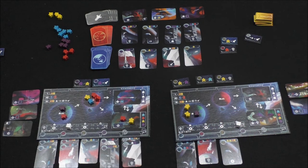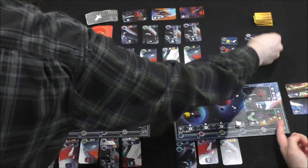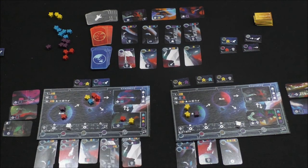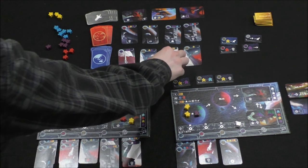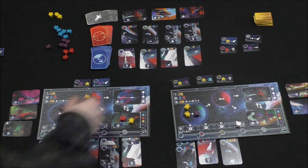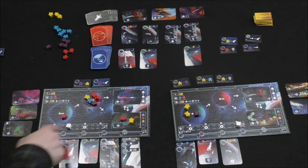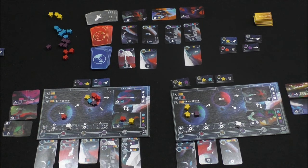I'll take this tile and do all gears — reputation all the way up. Even if I land on the end space without meeples on the ship, it still launches regardless. I'll take this one and move one of any color — I'll put purple there. The bonus on the bottom is to take another ship card, so I'll take that one.